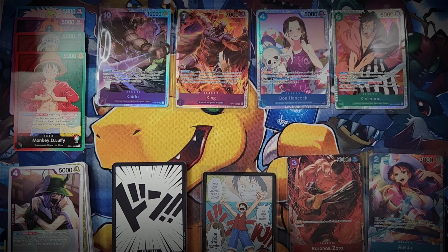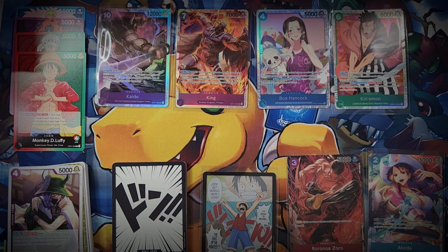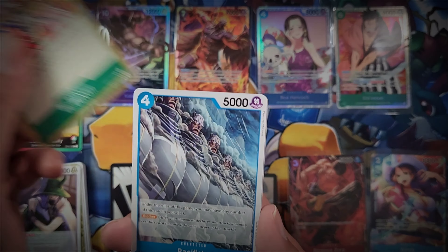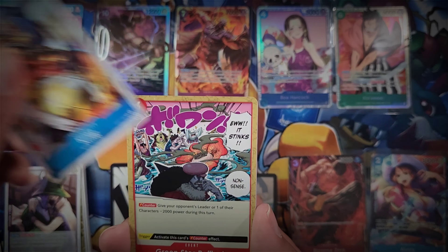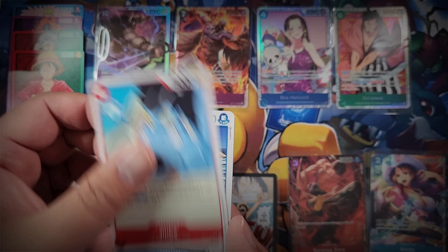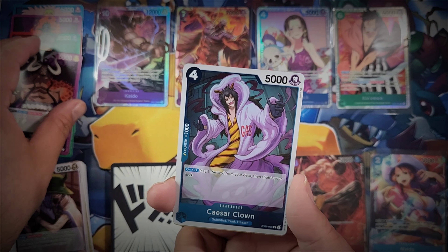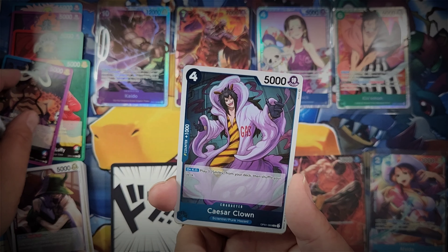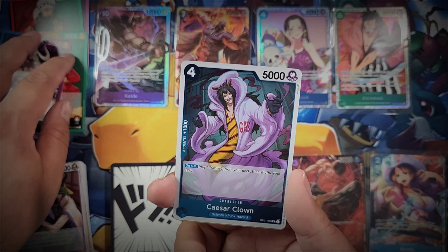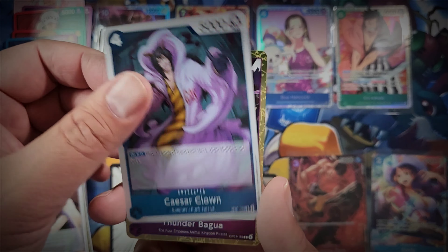I need to move this stack over because it's getting in the way and getting too tall for me to put my rares down. I will be sleeving all my rares at the end of the video - anything foil or higher gets sleeved. We don't want those foils getting scratched. I'd always recommend having a pack of penny sleeves around so you can sleeve stuff up. So we're going to speed through the remaining packs. There's a Kato leader card - that's our fifth leader.